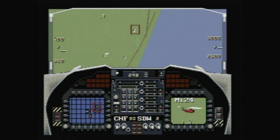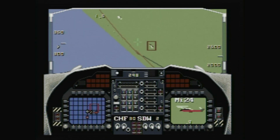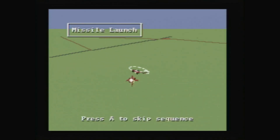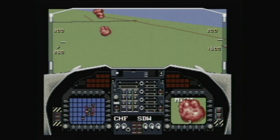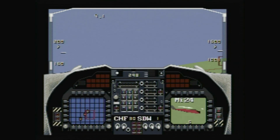You pilot the Advanced Tactical Fighter F-22 Interceptor, an aircraft that had not yet been developed, so EA used a plane based on the YF-22 Lightning II. But let's be honest, are you really going to know the difference? I doubt it, unless you may have been a fighter pilot in Desert Storm.